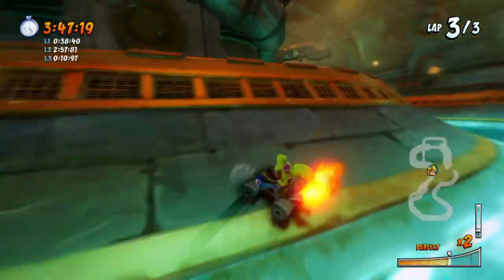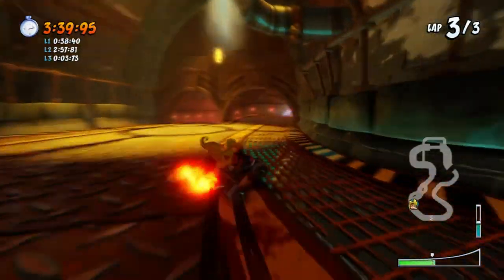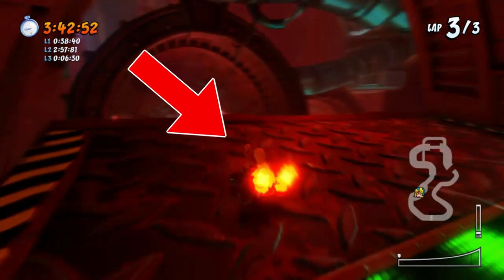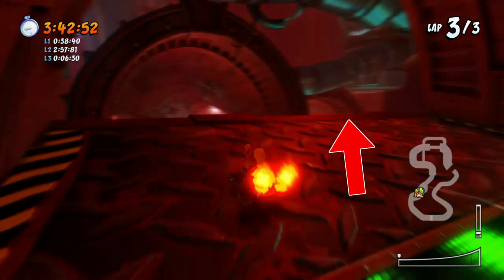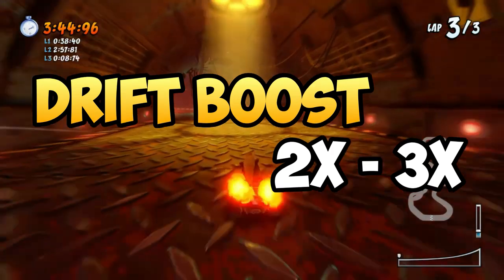So approaching it like this is usually the way for me to go. In order to set yourself up, you would want to start drift boosting after this jump. If you're taking the route on the right side, this applies as well — resume drift boosting until you've boosted about three times or so.